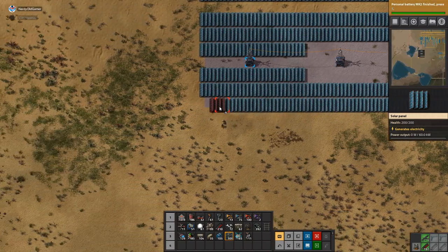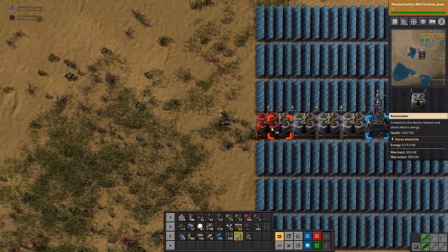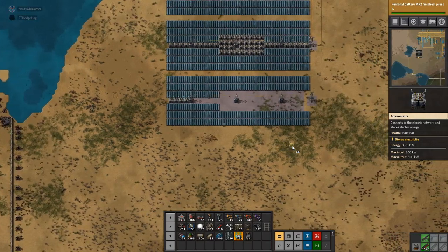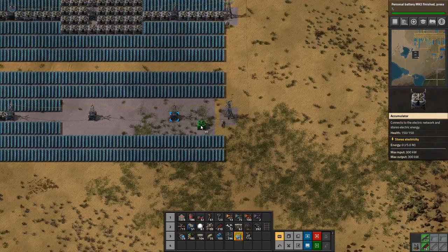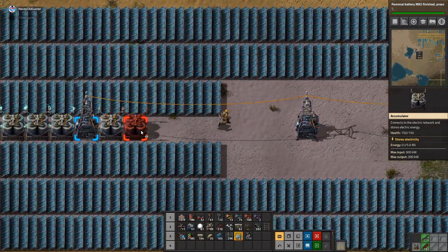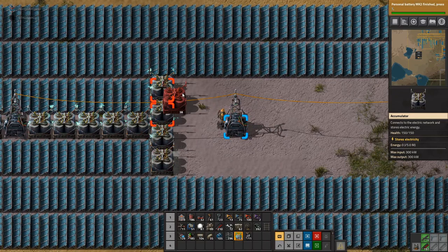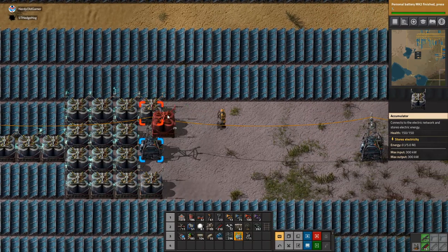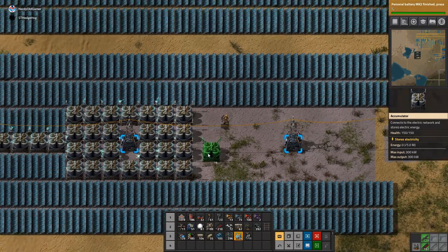It just uses the solar energy first and then turns the coal system on. If not, I'll have to logic it. Let's put these down pipes in first. I'd really like it coming down there but there's a pipe in the way. Just so it all makes sense in my head.